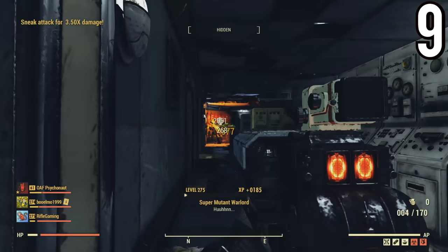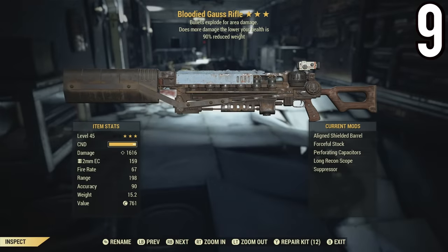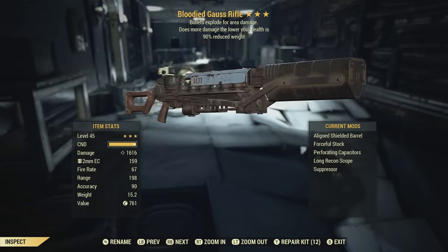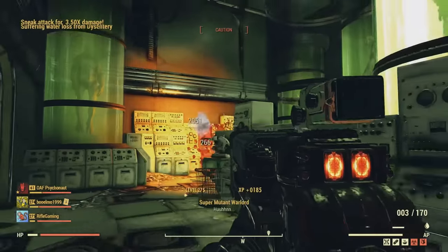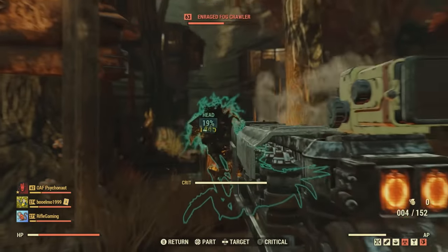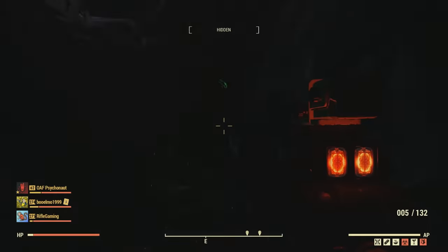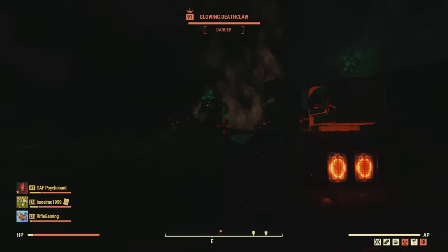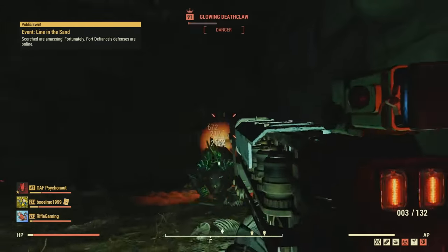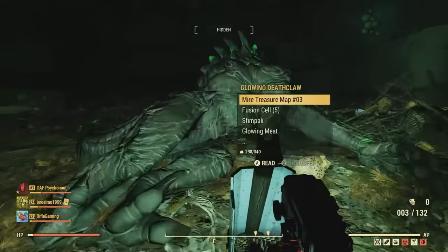Next up on the list I have a bloodied explosive Gauss rifle with 90% reduced weight, which is pretty handy with a heavy weapon like this. As you can see, this can seriously pack a punch — I'm dealing 1,616 damage per shot. This weapon isn't as good for crowd control because it doesn't shoot as fast, but it's definitely a tank killer. It took just two shots to drop a level 91 glowing deathclaw, and I didn't even land the sneak hit.